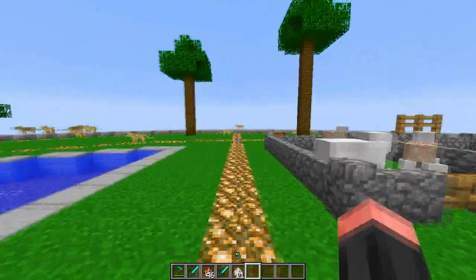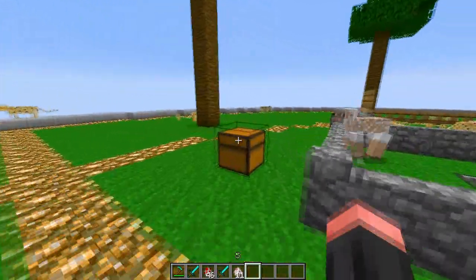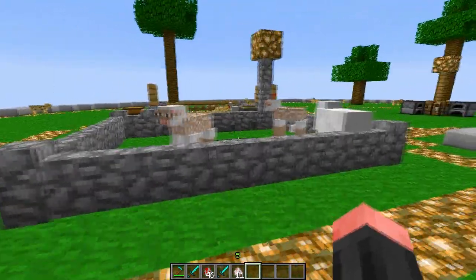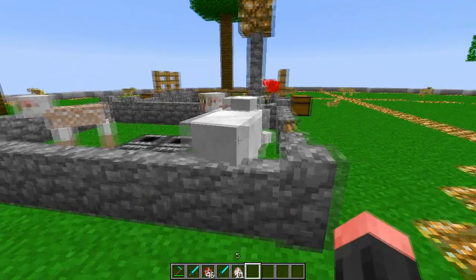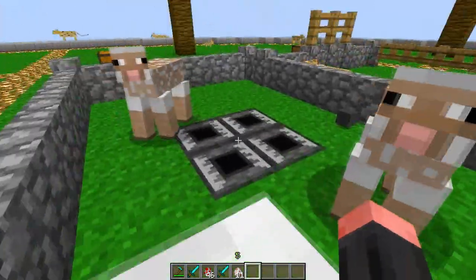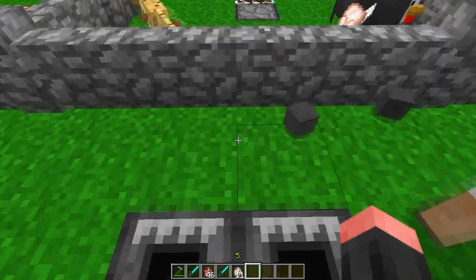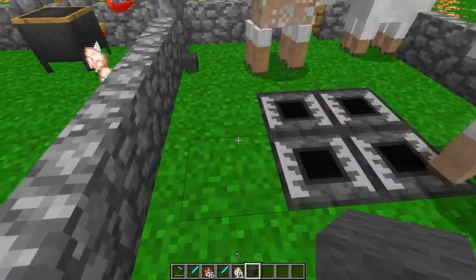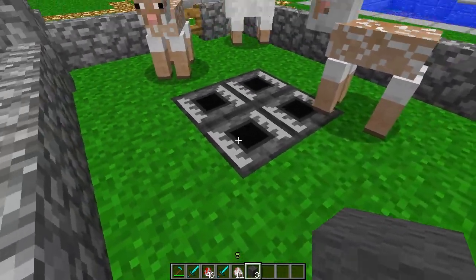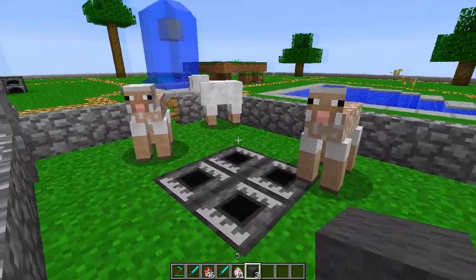Moving on to the second block — it is called the clipper. It is crafted like this, again quite cheap, and gives you the clipper block. What this does is pretty simple: it will allow you to automatically shear sheep. I've got some sheep right here and these are also powered by redstone. One thing I've noticed is that it also works when it's not powered by redstone — only the animation won't show up.